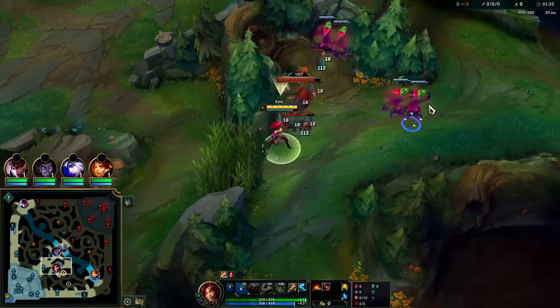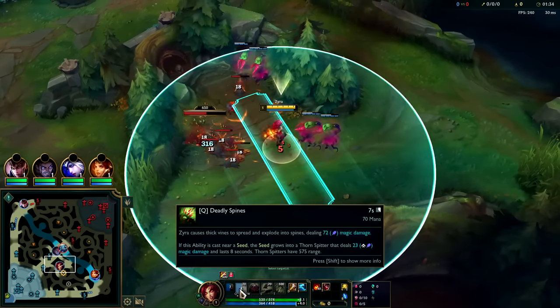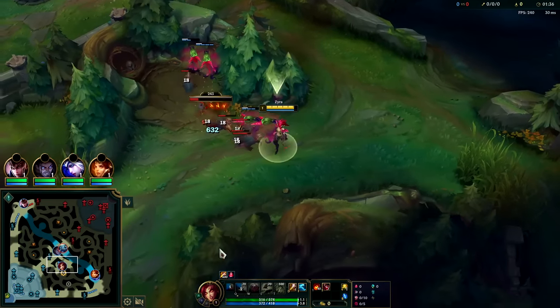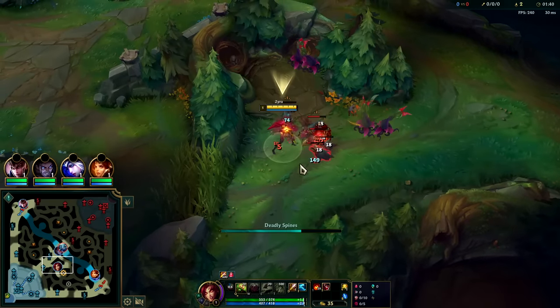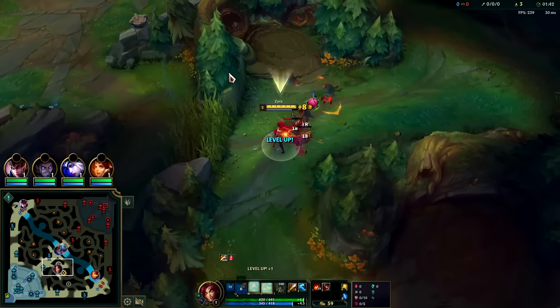Your Q will spawn plants even if it doesn't touch them - it has a very large spawn radius, so just make sure your Q actually hits what you're trying to hit. The Q damage is very helpful.